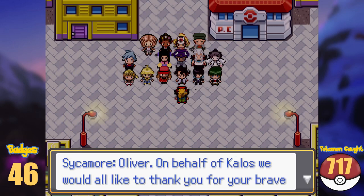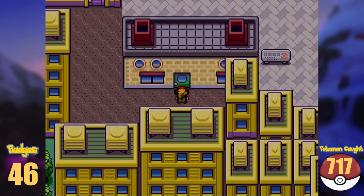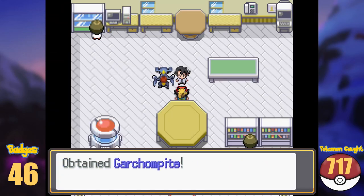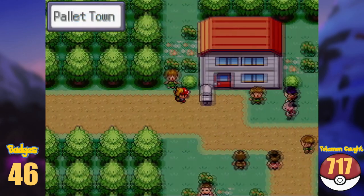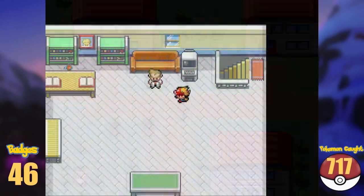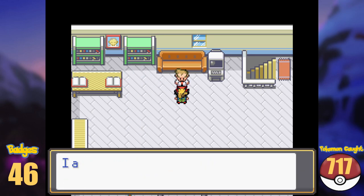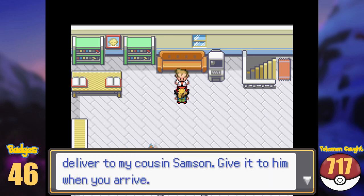Team Flare is disbanded now, and the people of Kalos thank me for saving their region. We return back to Sycamore's lab, and he gives us the Garchompite for our efforts. Back in Pallet Town, the people congratulate us for our efforts in the League once more, and we speak with Oak afterwards. He tells us that our mom booked a vacation in Alola, and we should head for this region next.